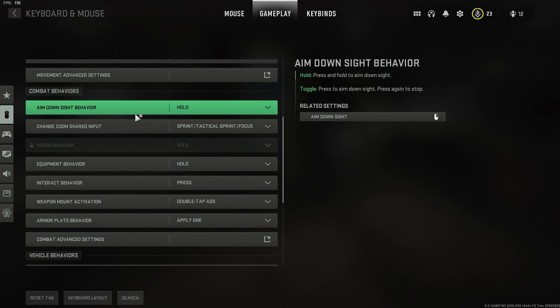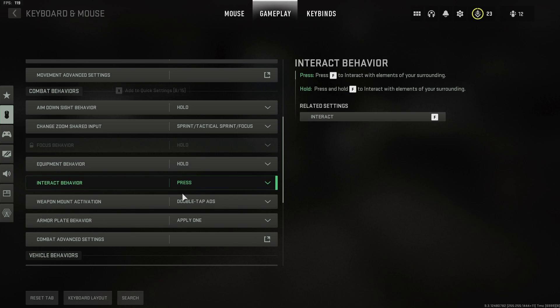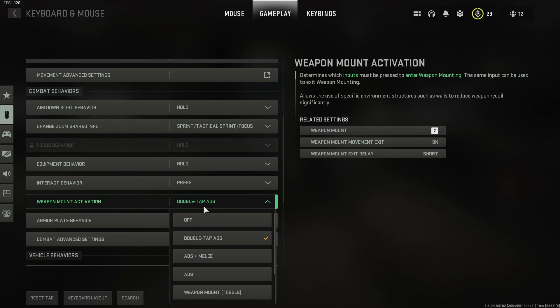Combat — just copy these. And this one, this is what makes it work. It's because it's a glitch with the weapon mount.